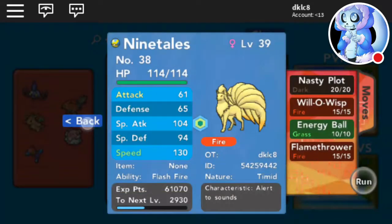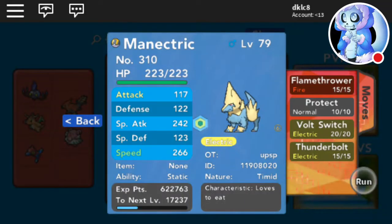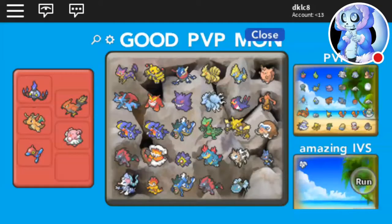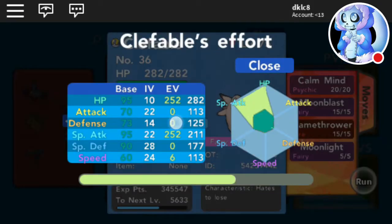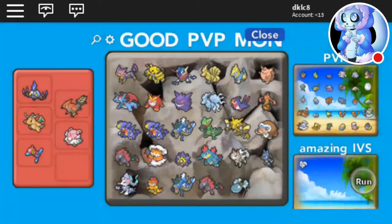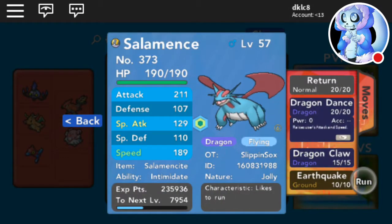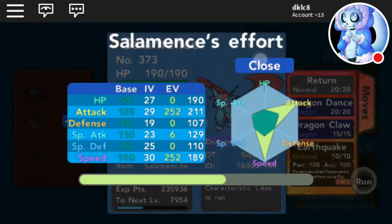I got my net trick, not hidden power Ice. Then I got this thing that I gotta re-EV train in Defense. Then I got this uber garbage with Return, Dragon Dance, Dragon Claw, and Earthquake — max Speed, max